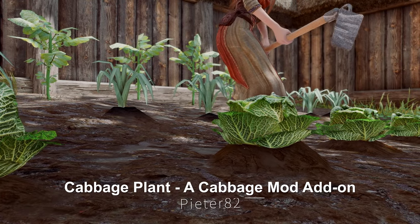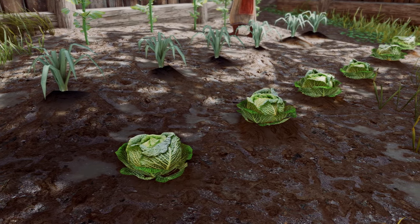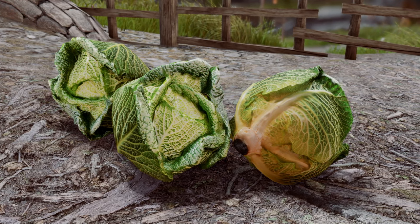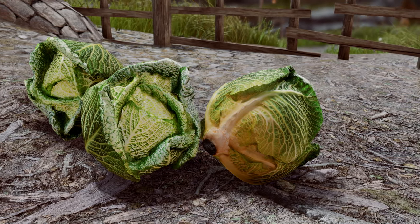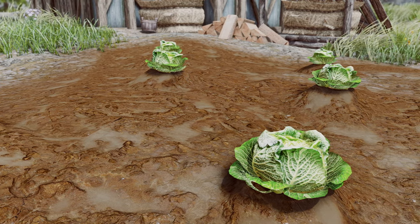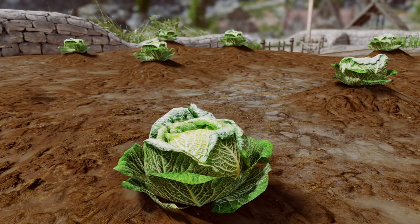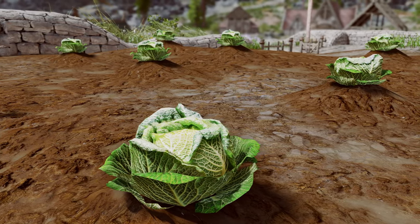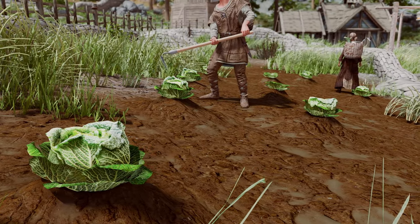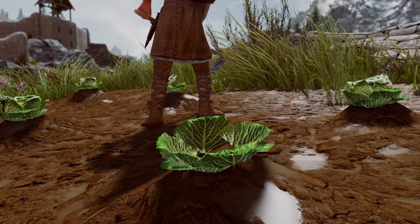Next up is Cabbage Plant, a Cabbage Mod add-on. This mod aims to make cabbages in the game look more realistic. Building upon the original Cabbage Mod created by Christay and WSkeever, this add-on enhances the cabbages by replacing them with improved models in farms and gardens. It's likely the perfect choice for Skyrim players who want to add an extra touch of realism. If you believe that attention to small details enriches the gaming experience, then this mod is definitely worth trying out.